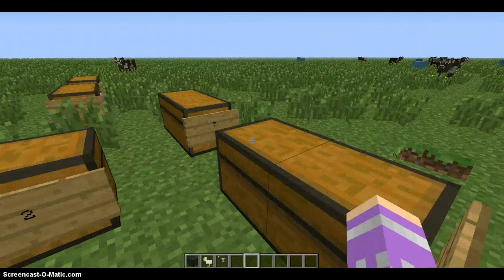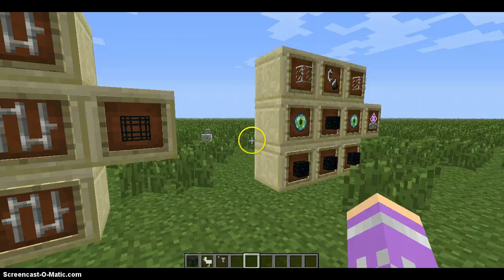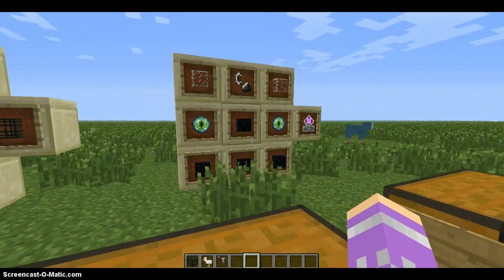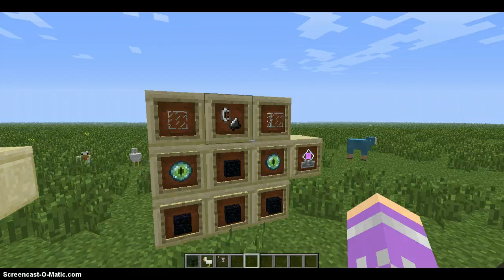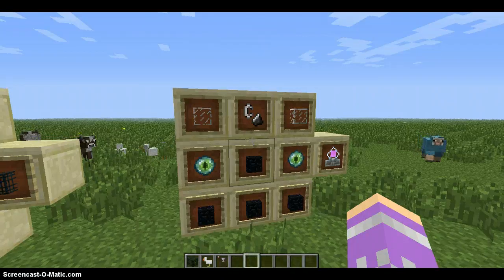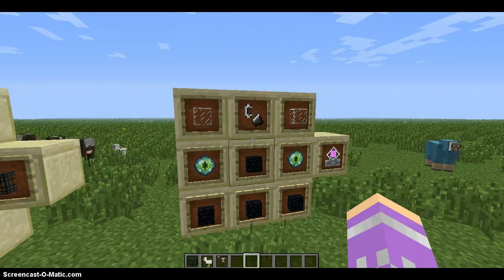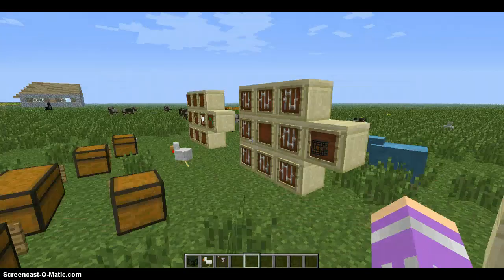The last thing in this area is the ender crystal - you know, those things you have to shoot on top of the towers in the End. It's quite expensive: you need two glass, flint and steel, two eyes of ender, and four obsidian. It's quite expensive because you have to get blaze rods for the ender eyes and all that. But yeah, it looks pretty cool when you place it.